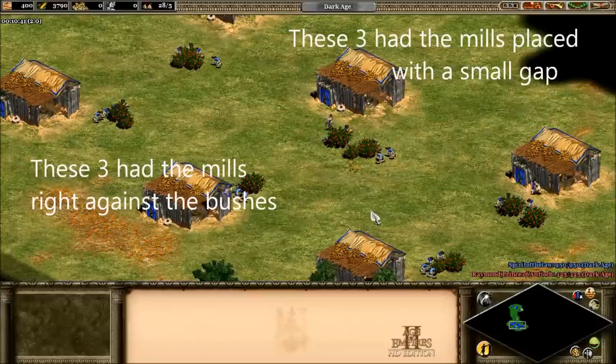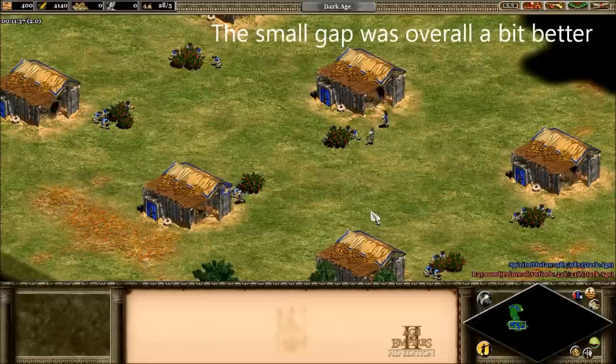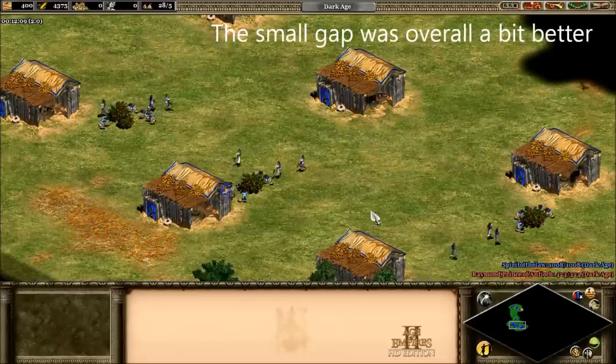The results of this experiment seem to be that you want to actually keep that mill one square away from the bush unless it's really clumped up. It's kind of an interesting result, and it's a little bit difficult to explain, but that seems to be what happens.